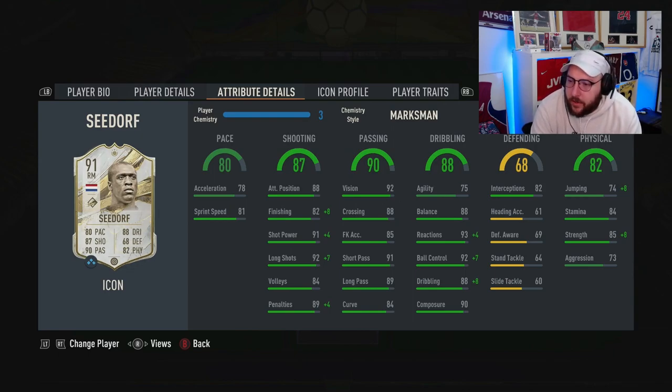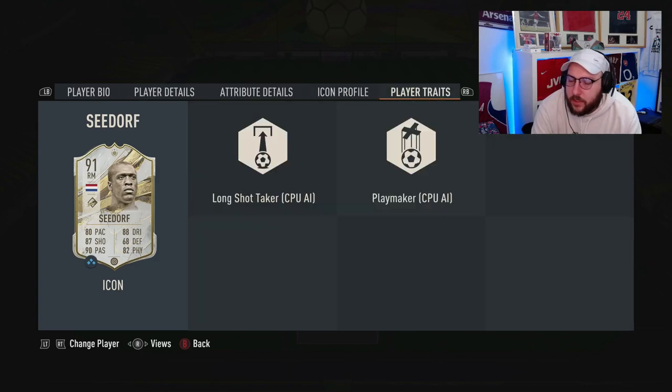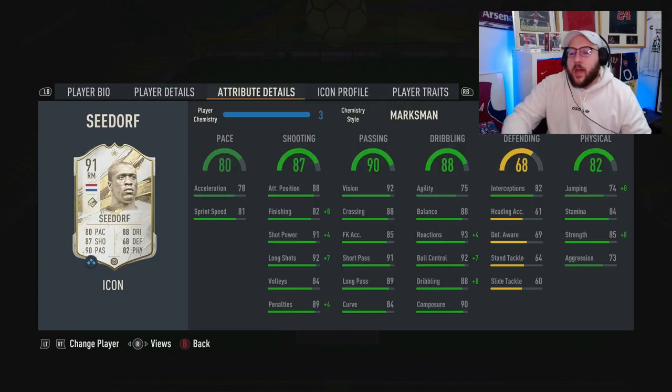He has really good balance, composure, short pass, long pass, shot power, okay finishing, okay acceleration, sprint speed, and ball control was also mentioned. In terms of traits, we haven't got anything too crazy there. We're talking about chem style pricing and much more at the end of the review, his best positions, and what are the four of the card.